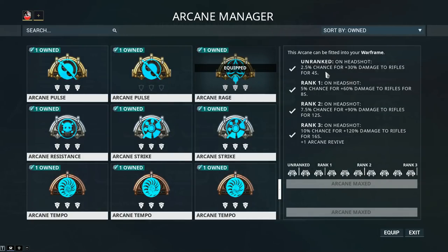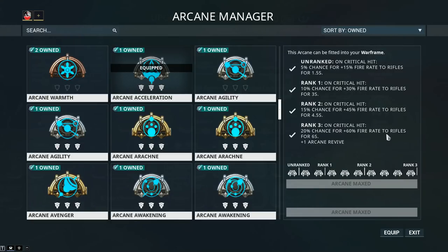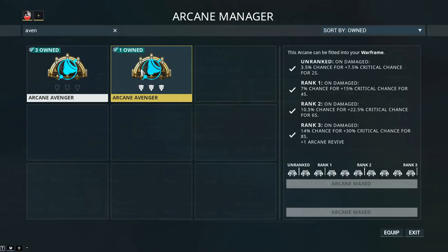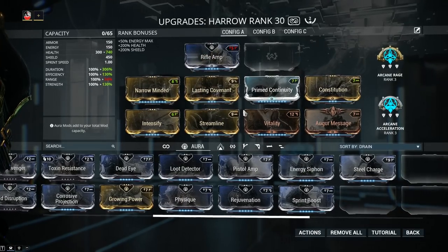For your second Arcane, you have some options. Arcane Acceleration: on critical hit, 20% chance for 60% Fire Rate to Rifles for 6 seconds — so you can drop your Fire Rate mod and use Arcane Acceleration instead. If you're not using Harrow and don't have guaranteed crits, Arcane Avenger is a solid option — a 30% Critical Chance bonus additive. So with Point Strike and Arcane Avenger, you go from 30% to 60% crit chance, and with Argon Scope you're going over 70%.